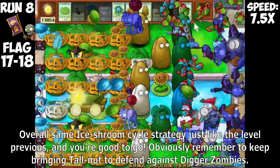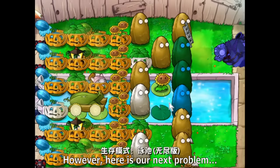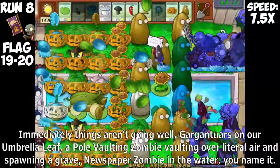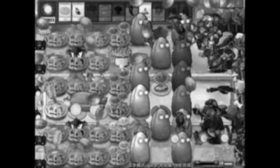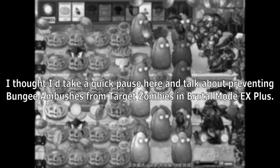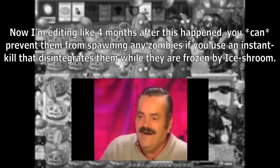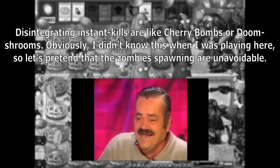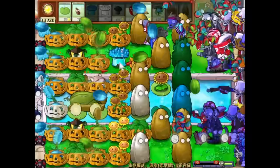I spent the early game busting all the gravestones from the previous wave to open up space. Balloon Zombies are quite plentiful and we need to keep spending Blover to pop their balloons, since Cattail is too slow to deal with them all at once. Overall, same Ice Shroom cycle strategy just like the level previous. I thought I'd take a pause and talk about preventing Bungie ambushes from Target Zombies in Bruder Mode EX+. Now, editing 4 months later, I know you can prevent them from spawning any zombies if you use an instant kill that disintegrates them while they are frozen by Ice Shroom — like Cherry Bombs or Doom Shrooms.